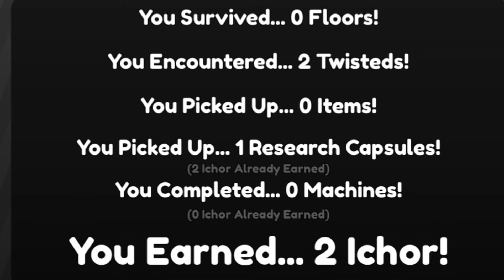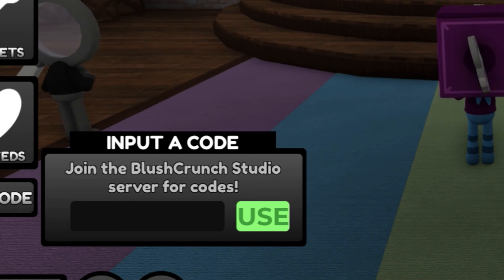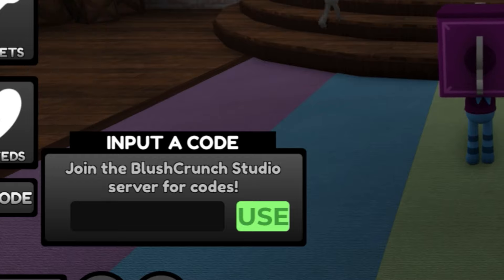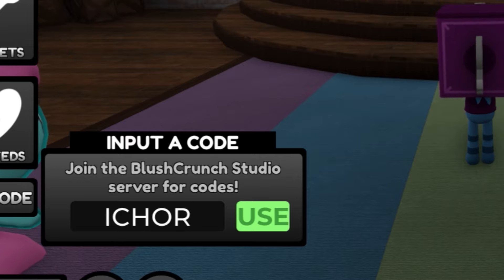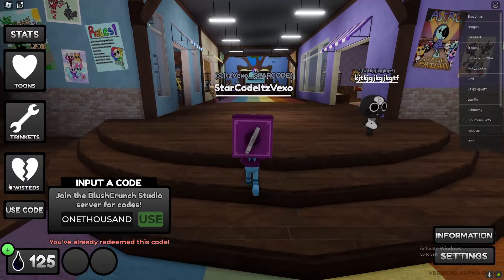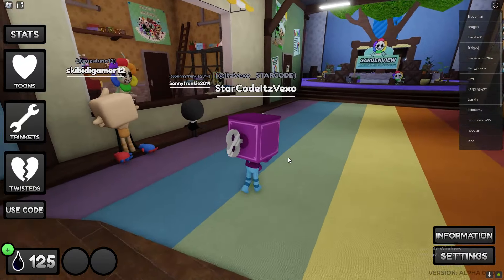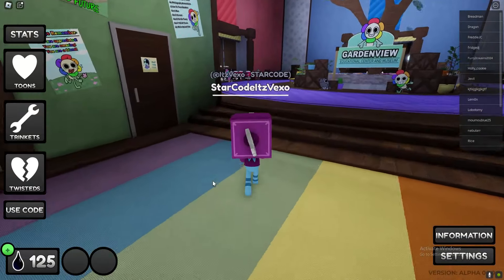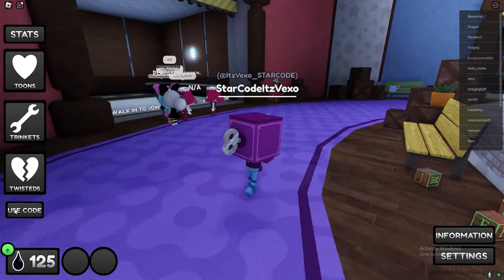What I'm going to do now is go ahead and redeem some codes. We've actually got two codes: the itchor code and the 1000 code. Redeem those two codes — they will help you out a lot, so make sure you redeem those two codes. And yeah, at the end of the day, that is how to get itchor really quickly.